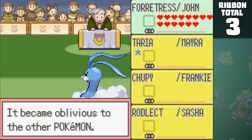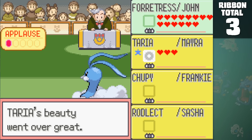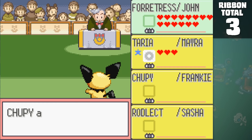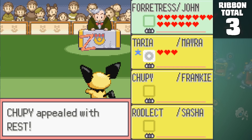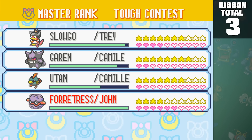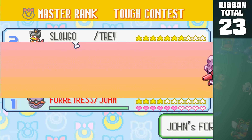Every other contest was pretty much a breeze in comparison, considering that most of Forretress's available moveset is tough, smart, or cool. Cute was also pretty easy, but this still took an ungodly amount of time to complete. With all five contest types completed, we can add another 20 ribbons to our Pokemon. Believe it or not, there are many more that we can obtain, even in this game.